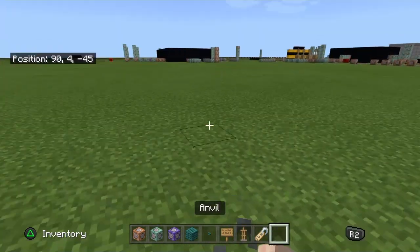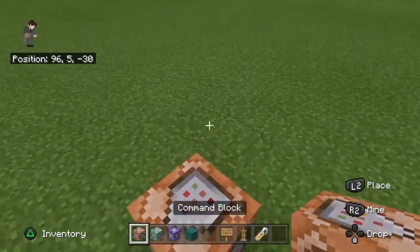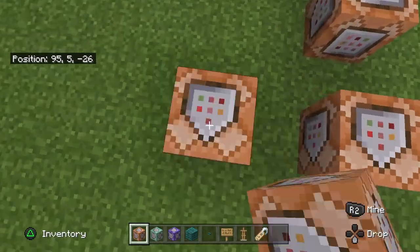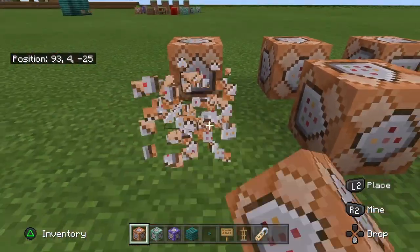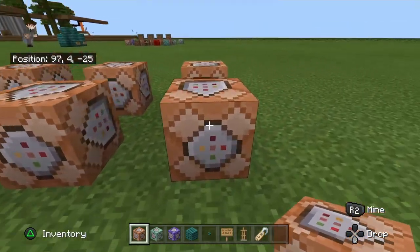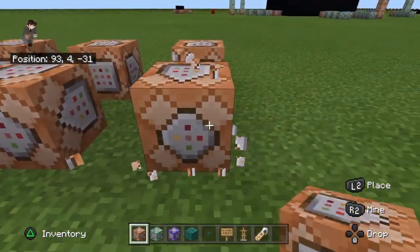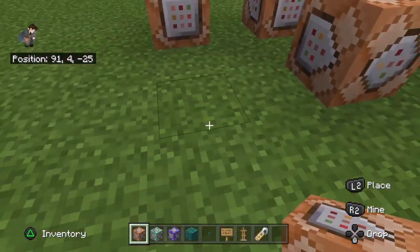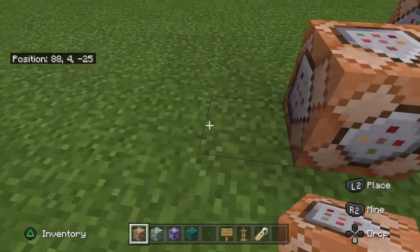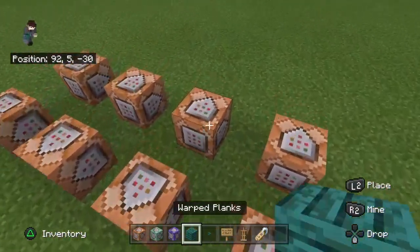So now you can throw the anvil away - doesn't matter. Now what you're going to do is place your armor stands. I'm just doing four, but you can do more if you want to. Let's just make them face this way. So here's your last one. If you want to do more, you can just go on with this. But I'm just going to do four, just to do a quick demonstration.